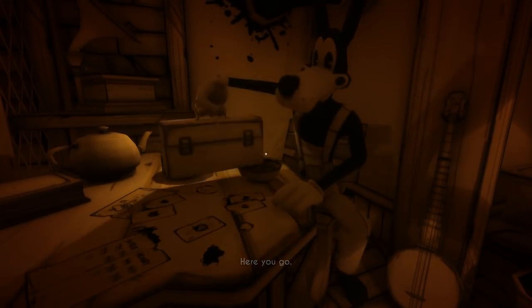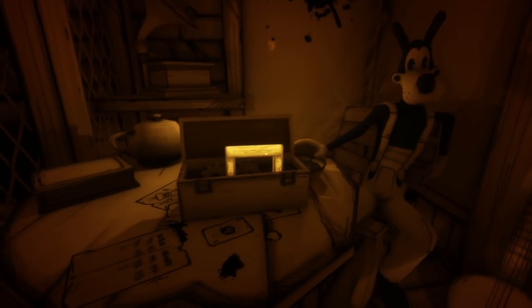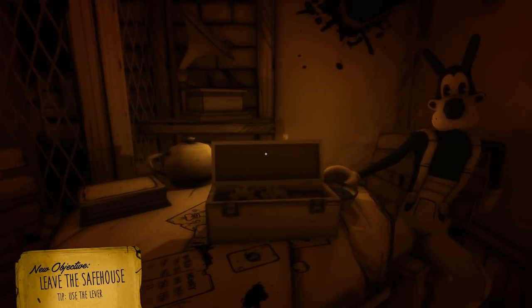There you go. You happy over there, bro? You look like it. All right, now what? Can I just give it to you? Not yet. Oh, there we go — here you go, bro. Hand over the goods. Leave the safe house — use the lever.